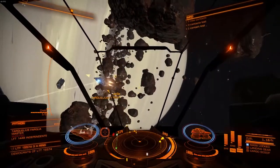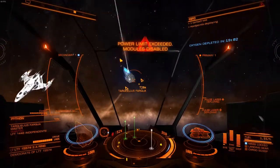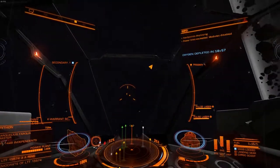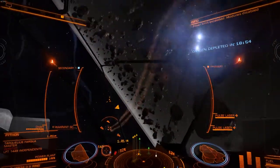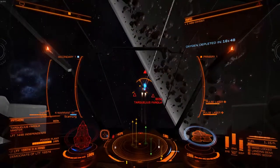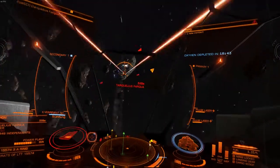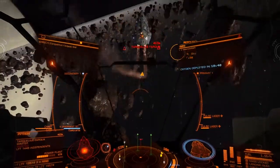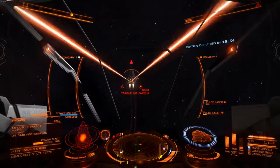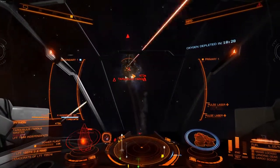Attack power. Combat mode engaged. Python power plant — targeting power plant. We need to scan him with the kill warrant scanner to get the maximum bounty from him. I'm attacking his power plant so that the more damage it takes, the less power he has for all of his systems. Eventually, once I take that out, he won't be able to shoot or do anything — he'll just be sitting there floating in space until I kill him.